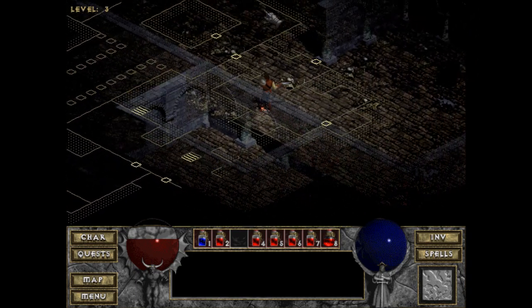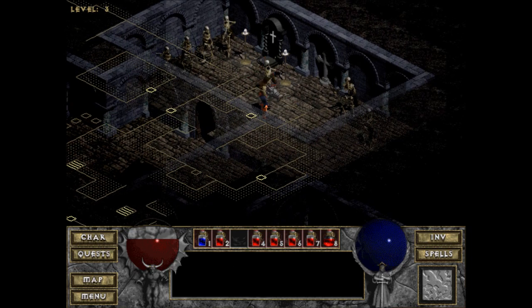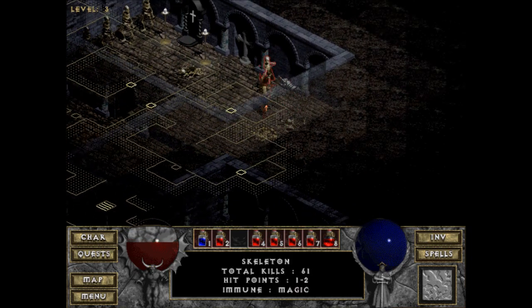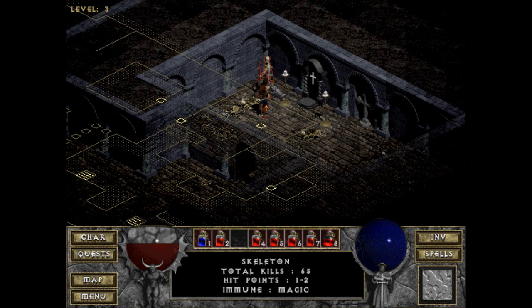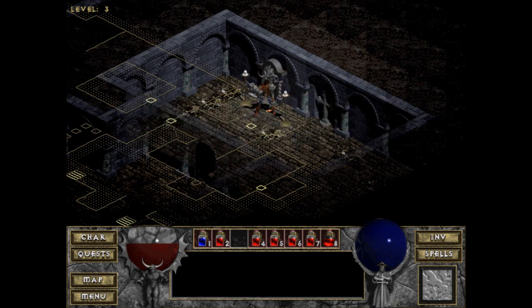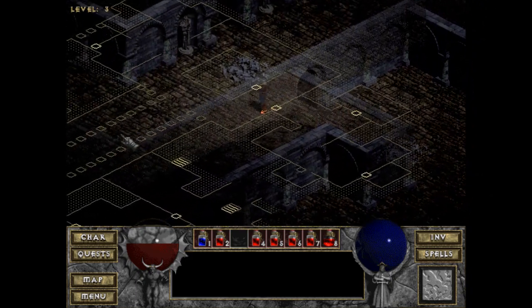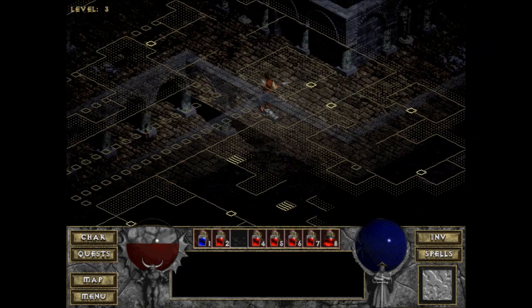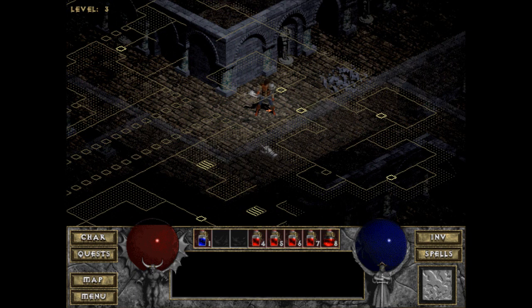Looks like I haven't fully explored this place at all — I still need to go back towards the entrance. Got another shrine over here — the Spiritual Shrine. Let's take out these archers first. I don't know what all the shrines do to be honest; there are strategy guides that list them out but I don't have one in front of me. Going back to town to heal up, and then I'm going to attempt to take on King Leoric. I'll probably fail but I'm going to attempt it.